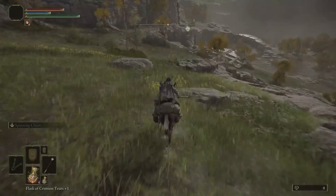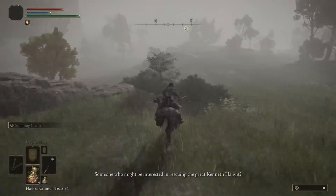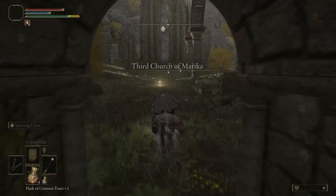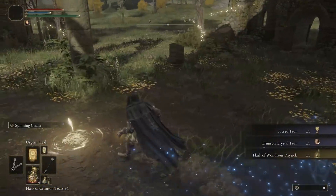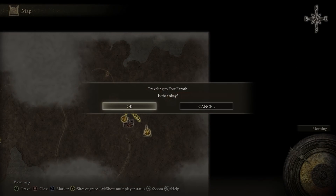Take the northern road through the fork and keep heading until you hit the church. Pick up the Sacred Tear and grab your Flask of Wondrous Physique. Make sure to grab that grace as well because we're going to have to come back here.